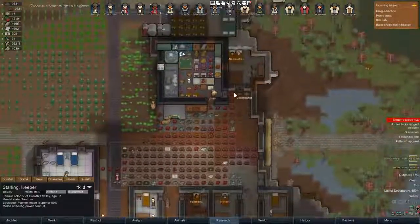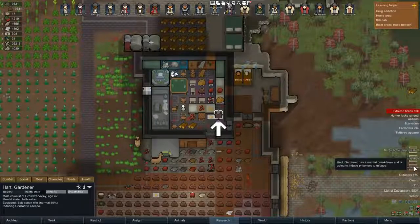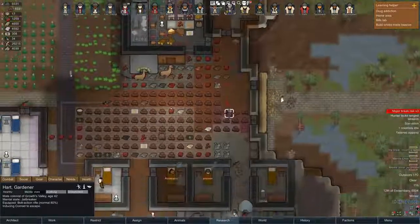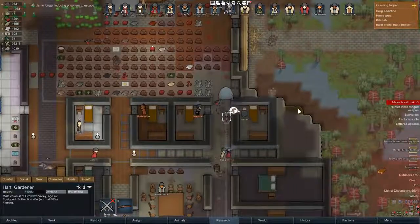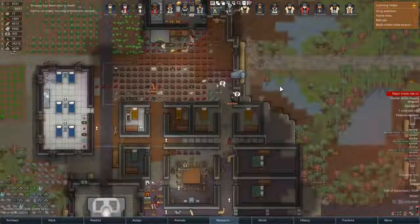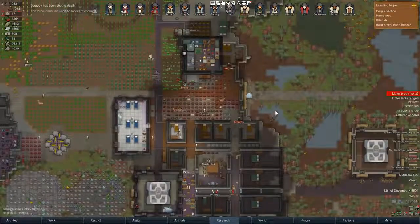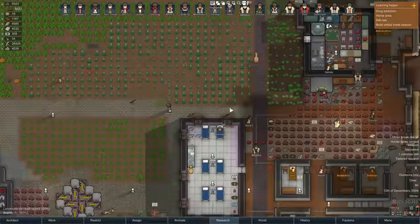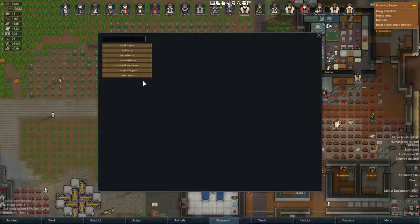The next new Mental Break is Jailbreaker. This one will have your character lose his mind and essentially momentarily rebel against the colony — going to a prisoner and helping them execute a jailbreak. He unlocks the door, incites the prisoner into jailbreaking, and the prisoner will run away into the usual jailbreak scenario, which can include grabbing weapons and fighting, or just fleeing and smashing things. So this one will make holding prisoners a little bit more interesting. There are other more extreme and possibly weird and funny mental breaks that I'm not showing you here.